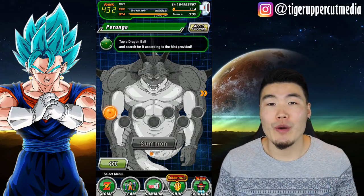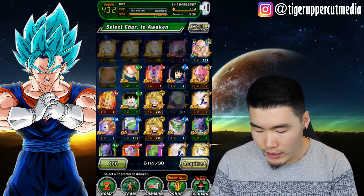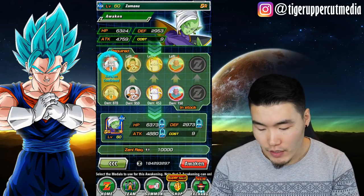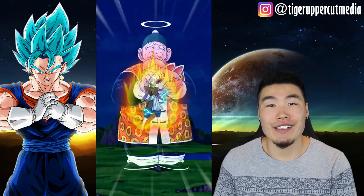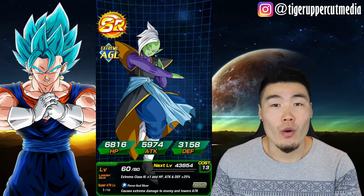If you're a very new player and you don't know exactly what that means, I'll show you right now. Just go to Team, go to Awaken, and I'll choose — this is a Masu here, I'll probably feed him into my INT one. Give the medals here, click z-awaken, and that's it. This can be done with any character that you want to z-awaken. Once you do that, you will get your 1-star Dragon Ball.